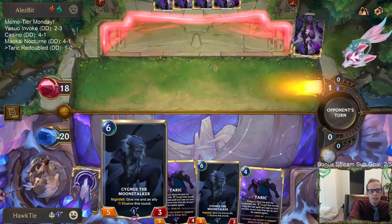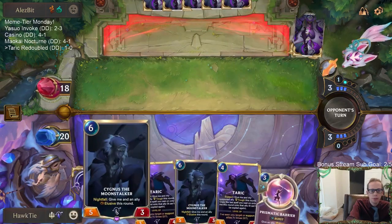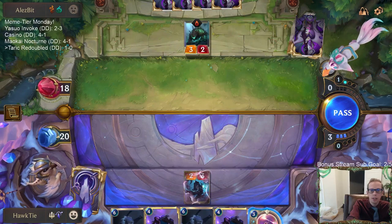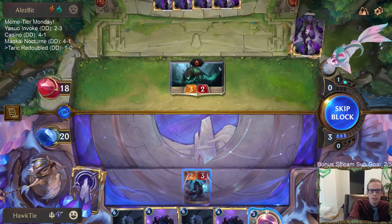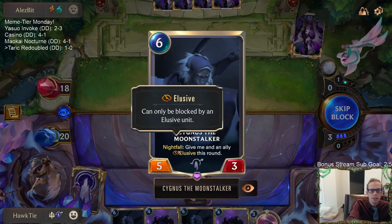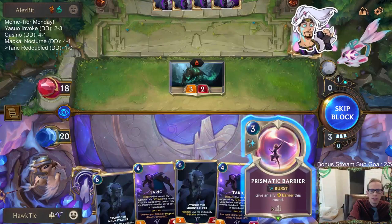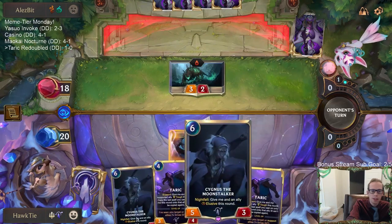I kept Cygnus in the opening hand — almost always I'd mulligan Cygnus. This was an exception because we're playing against a Deep deck, which is very defensive with lots of blockers on the ground. But they can't block elusive, and I figured Cygnus could be a really important finisher — playing Cygnus to give two things elusive, especially with the elusive Shade Stalker in hand.